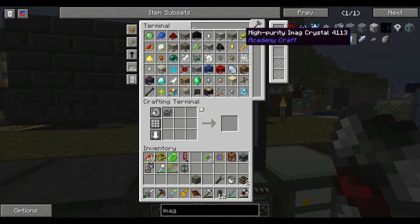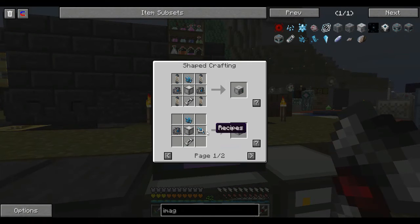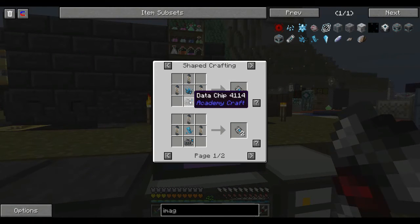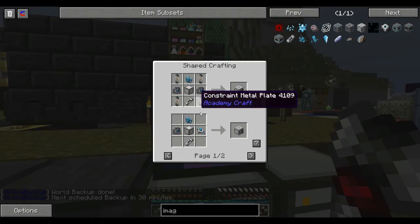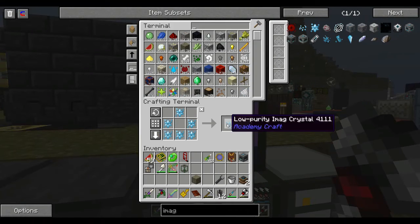Looks like I don't have any of these available, but that's cool — they are craftable. Calculation chip... I mean I could use the nether quartz. Energy unit requires a data chip — what a shock. Hmm, how are these made? Ah, so I need the fuser to get these things. That's cool, let's grab some of them.